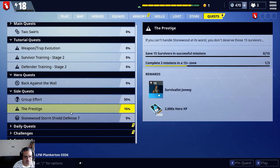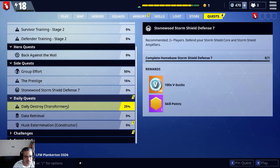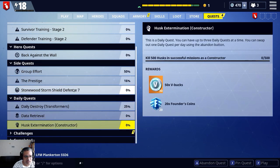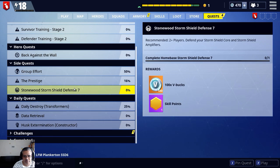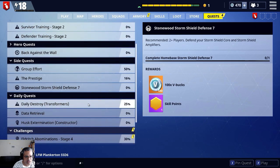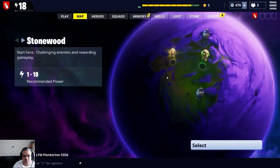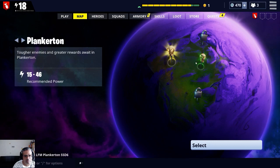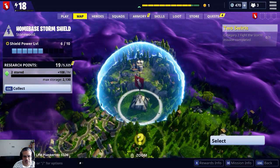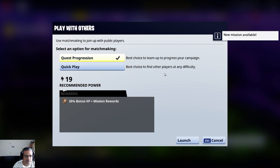Play. Prestige. A box. Starly quest. Shield defense 2. Challenges are fun, so let's do the group effort quest because I want the new gun. Let's go to map, find it in... let's go to Stoneward. Select. Play with others. Select. Let's try that. My nose is really itching, I really want to do something about it, but I'm not going to.